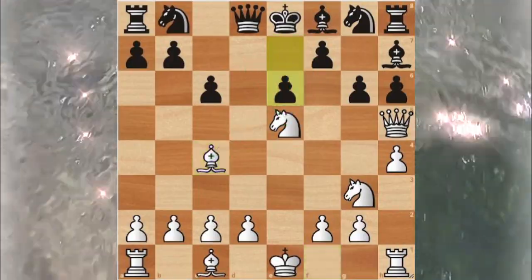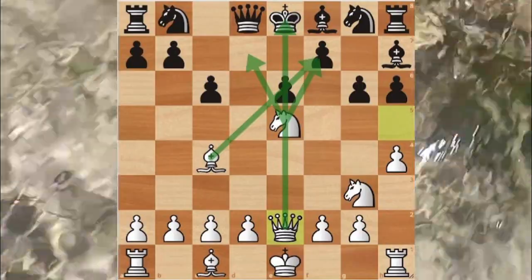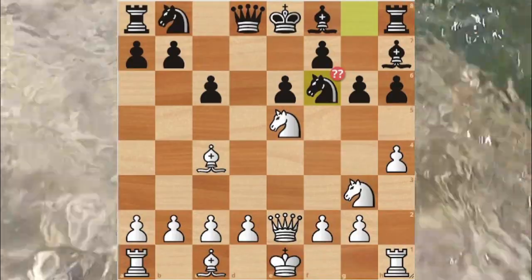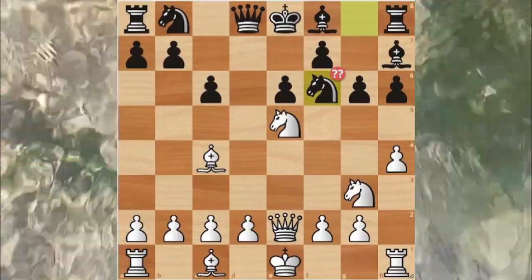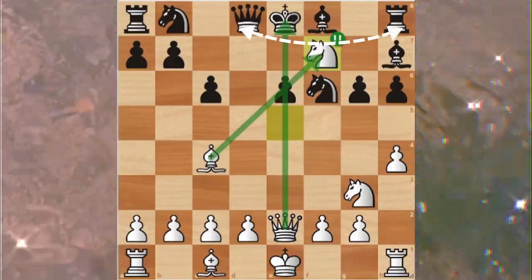White then moved their queen to e2 and prepared the next trick. Black neglected that move and moved their knight to f6 in order to castle, but it was a blunder. Instead, black should have moved their queen to e7 to defend the f7 pawn. White then moved their knight to f7, giving a fork on the queen and rook.